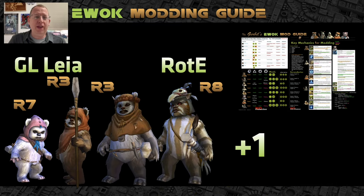Why Ewoks again? Because you need three of them for General Leia — you need Nisa at R7, Chirpa and Wicket at Relic 3. Your guild is going to ask somebody to take Logray up to R8, which means you only need one more. Paploo is needed, though I don't recommend him — I would highly suggest you throw in Ewok Elder instead of Paploo, for reasons we'll get into in a moment.